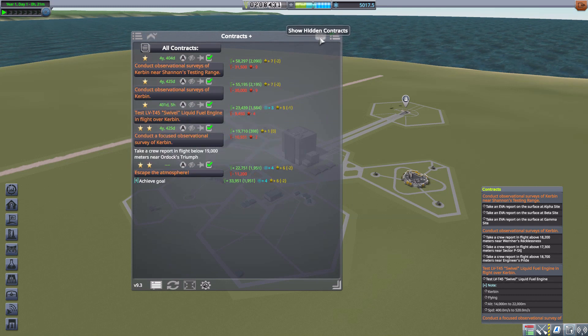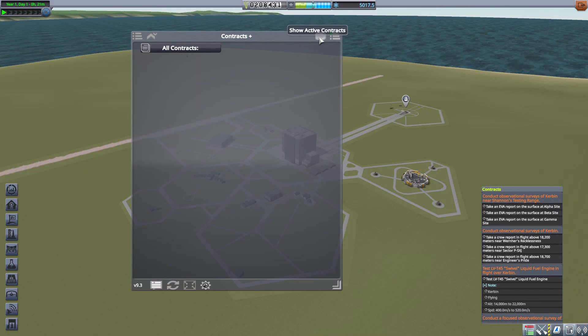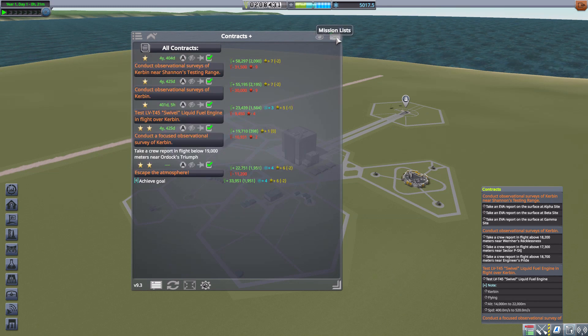We also have the ability to show hidden contracts, which involves some of the options I'll talk about in a moment. You can toggle between hidden contracts or active contracts, and then the last thing up here is mission lists.